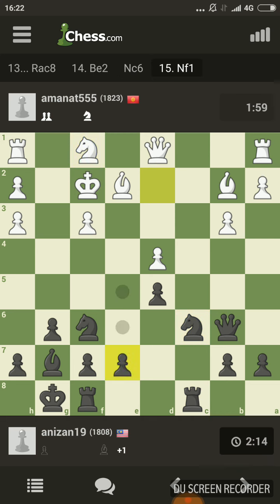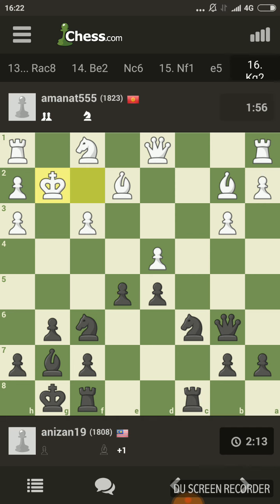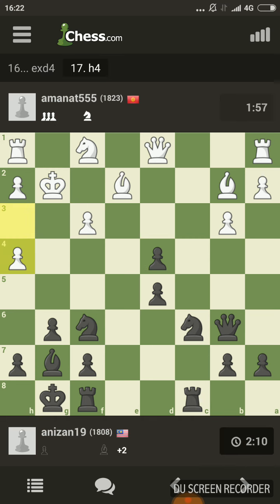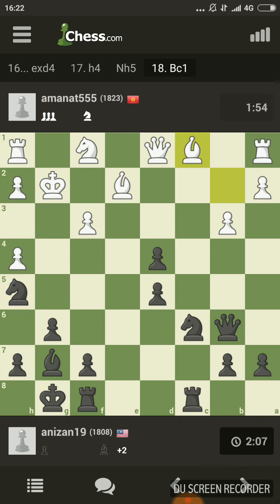We're going to play e5 now — exploiting the pin on the d4 pawn. He's finished; we're going to win two pawns. Let me check if I don't miss anything. Yeah, so we have two pawns up — basically one pawn because of the doubled pawn. I'm going to play f4, another outpost, not opening my dark-square bishop. He blocks it — he sees it.